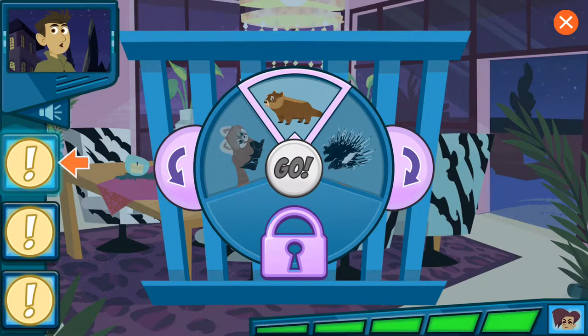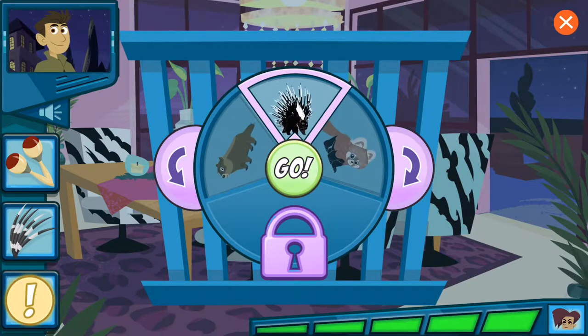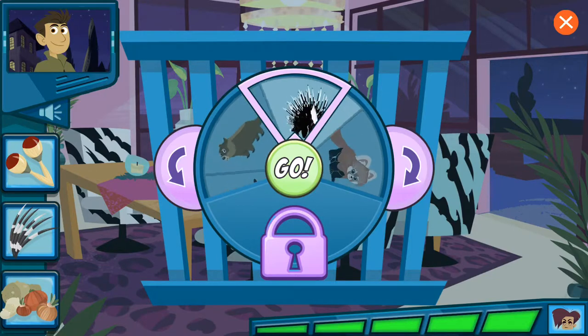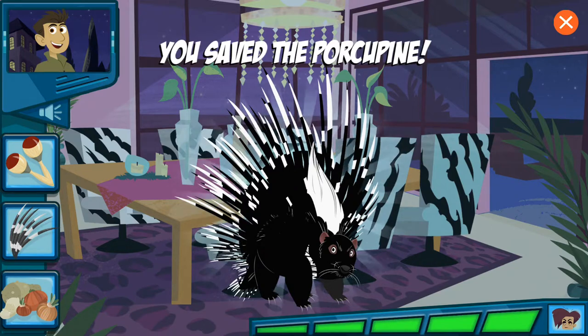Guess which animal is in the cage by revealing the clues one by one — try using as few clues as you can. This animal shakes its tail to make a rattling sound like maracas. This animal has long black and white striped quills. This animal likes to eat roots and bulbs of plants. Alright! We did it!